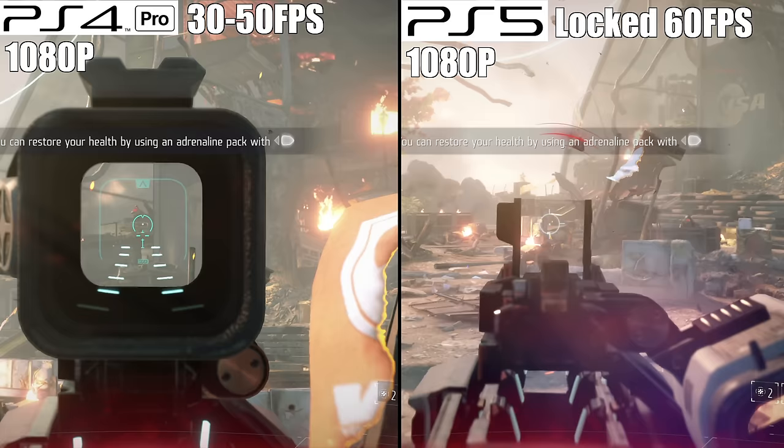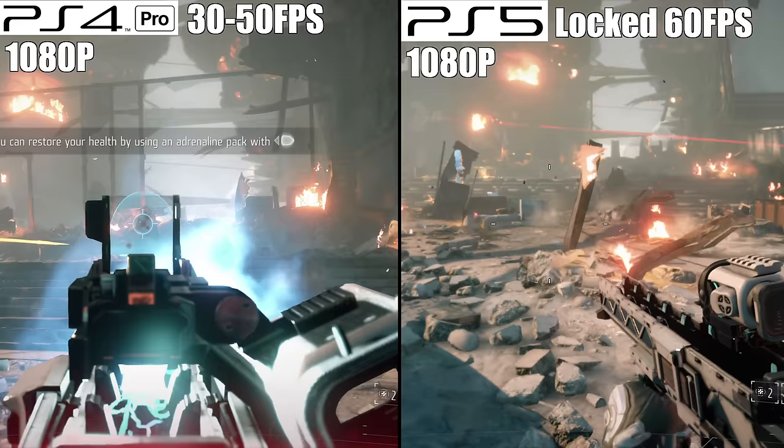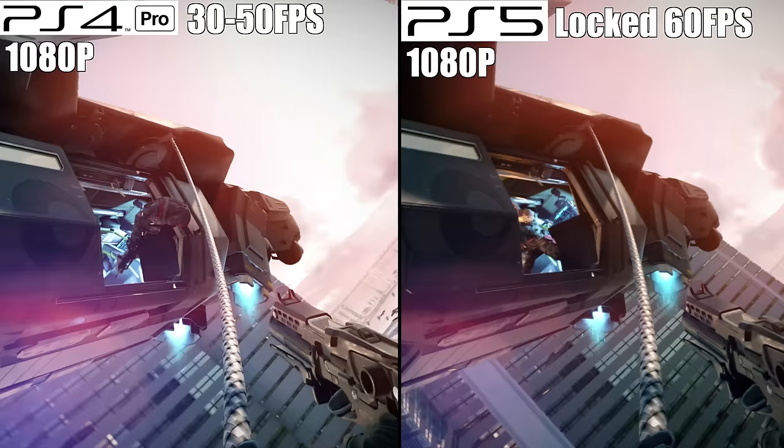If you're not keen on an uncapped frame rate, there is an option to lock it to 30, which, if you're playing on a smaller 1080p display, the game looks absolutely amazing. I've noticed it running a lot smoother now on the PlayStation 5 — it might even be a locked 60 frames per second. There's no longer that weird judder you get with the PS4 Pro. Hopefully, with a PS5 patch that upscales to 4K, I might just be tempted to go back and actually finish this game.